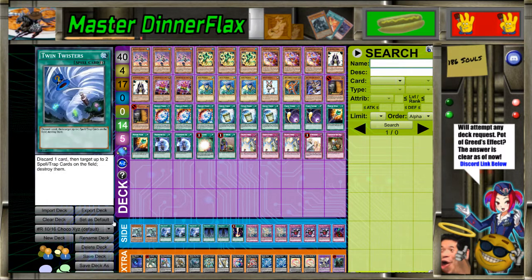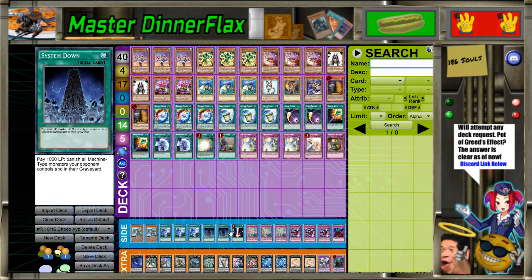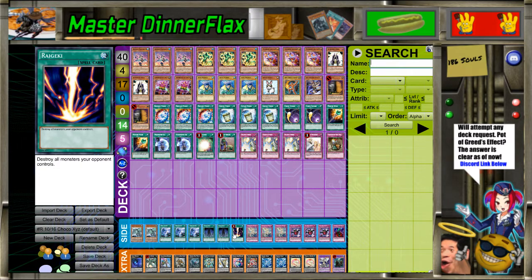For the Side Deck: two Kaijus - the Turtle Kaiju, because you can recycle it back with Toad. Two System Down for Cosmo because Fire King Cosmo was a thing.